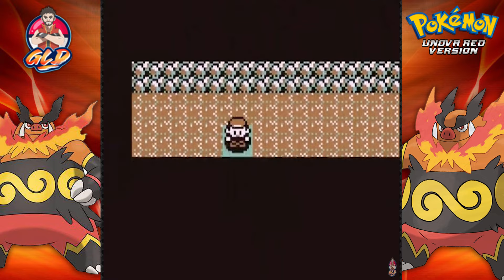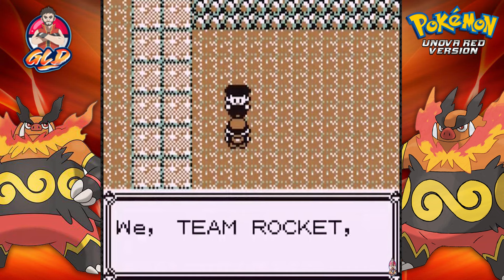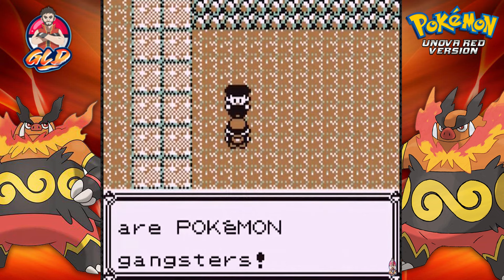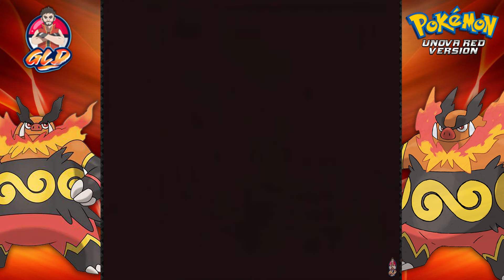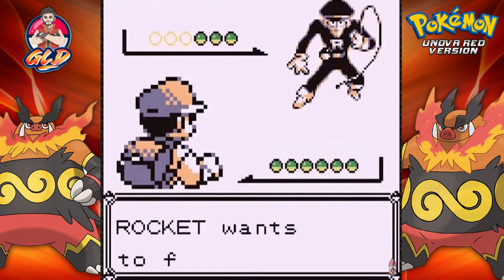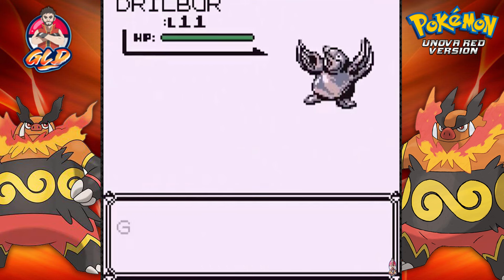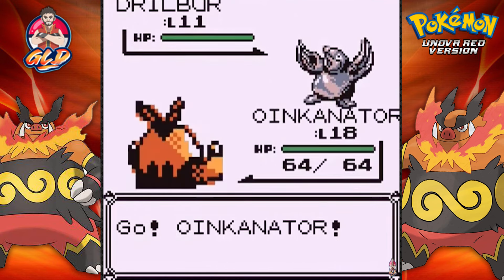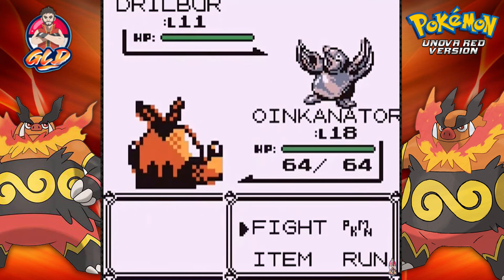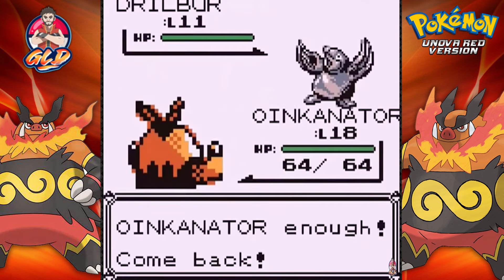Let's go ahead and put Oinkinator in the front for future purposes. We're going to be meeting up against some team. We're just going to keep on editing out most of these Pokemon battles - not so important. But you are going to be finding Team Rocket members right here. Team Rocket: we are Pokemon gangsters.